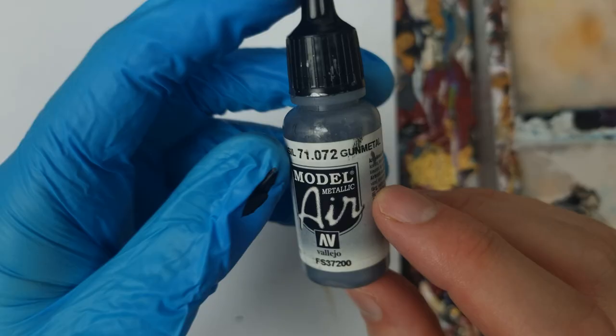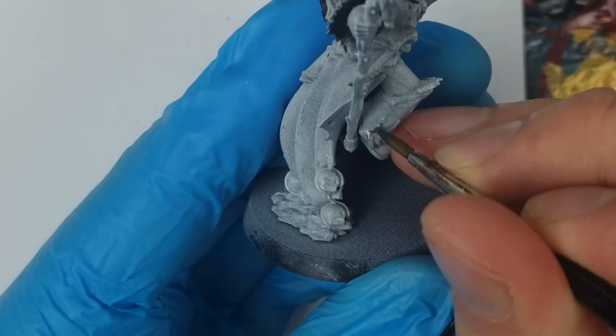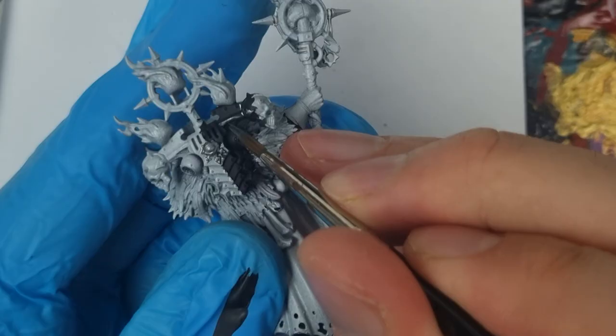I next painted all the trim around the armour with silver, and this guy is nowhere near as bad as the rest of the Chaos Space Marines, as the trim is mostly covered in cloth and demon summoning regalia. There is still some on his leg and also on his backpack. Speaking of demon summoning, let me rustle up something interesting.